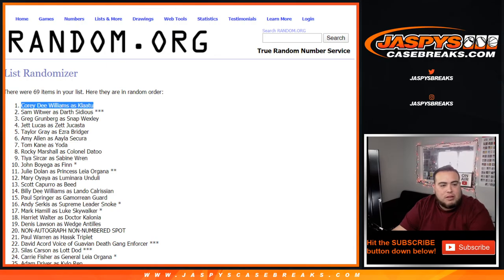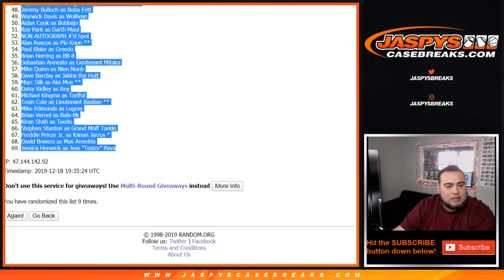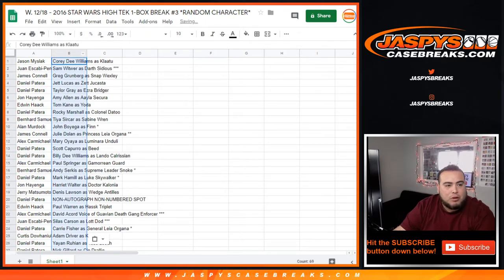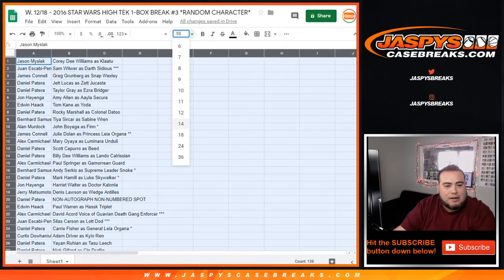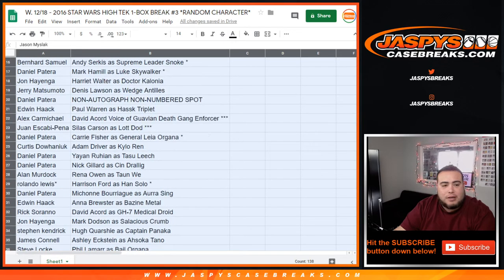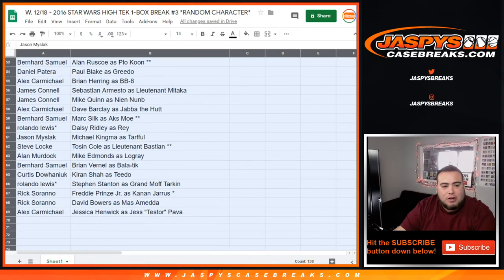Corey D. Williams as Klaatu, down to Jessica Henwick as Jess Tessitore Pava. We're going by the character since some of these actors have played multiple characters — whether a voice role or otherwise. I'm going to go by the character. There are a lot of customers here, so let me quickly scroll down the way it came out, and then we'll alphabetize by customer name so you can see exactly what three characters you got per spot.